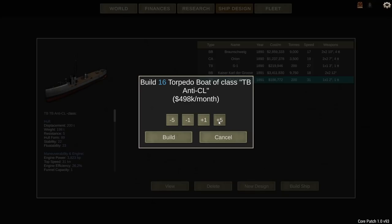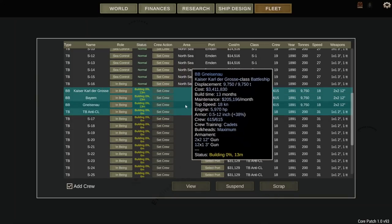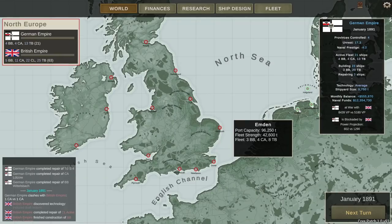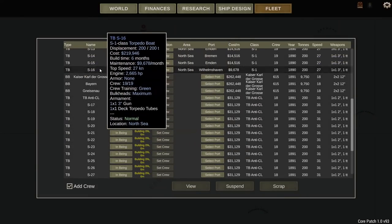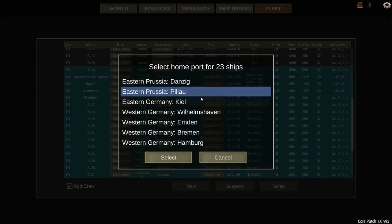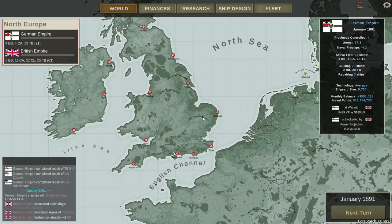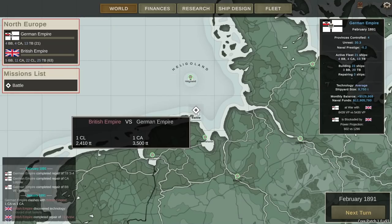I want to get a whole bunch of those built. These can work not only against the light cruiser but also against something that looks like a battleship. When these ships come into being, I want to set them all up in Emden — I think that's the most likely port. Currently no fights happening; I still have 12 million in naval funds. What do we have here? A light cruiser of theirs versus a heavy of mine.